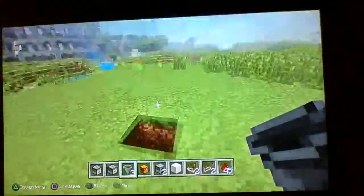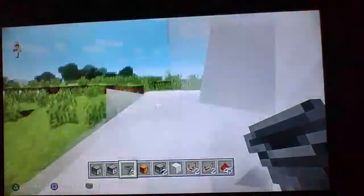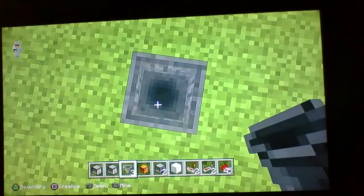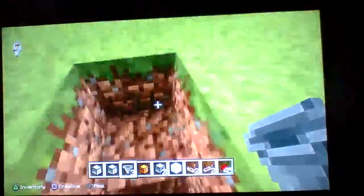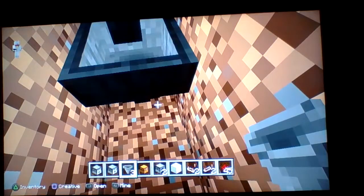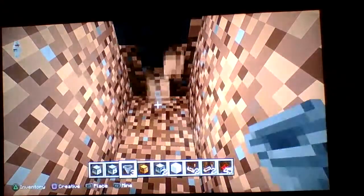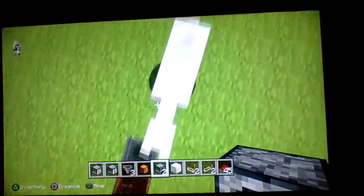First, you're going to want to place or dig a one-block hole like so. Now you're going to want to put a hopper in that hole facing downwards, leading downwards. Then you're going to want to go under there and do another hopper. You can do just one if you want, but then you're going to want a furnace.